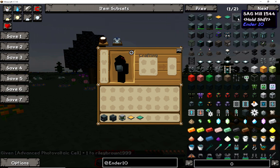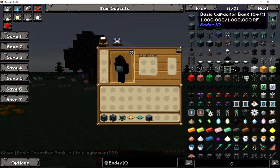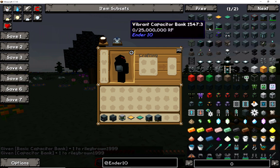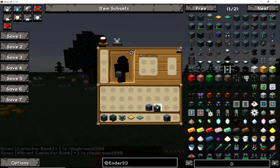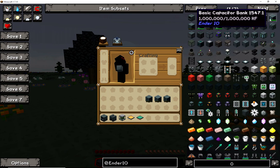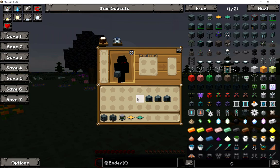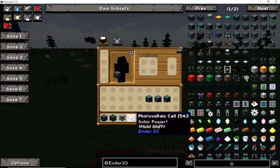We're gonna make it easy. So you have the sag mill, the alloy smelter, and capacitor banks. You're gonna have your basic, your super basic, and then your best one. Let's put this in order - your vibrant will be the top, faster banks, the beginning basics right there. We'll start with the sterling generator, combustion generator, zombie generator, and then the solar panels.